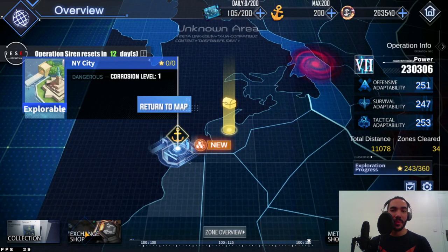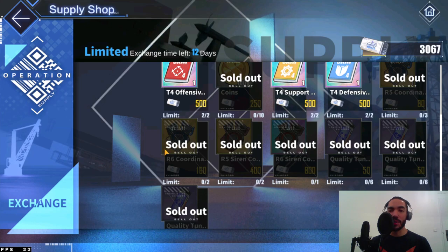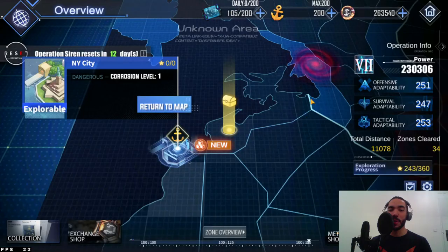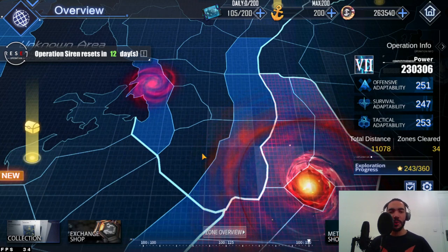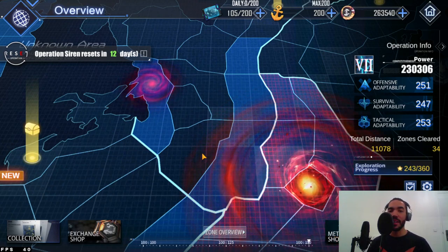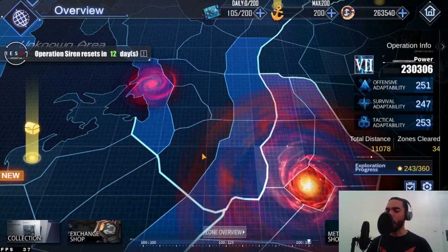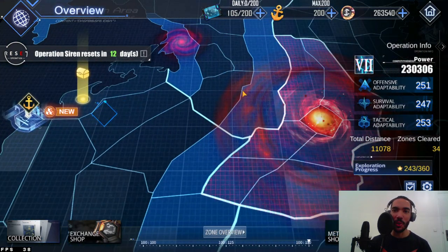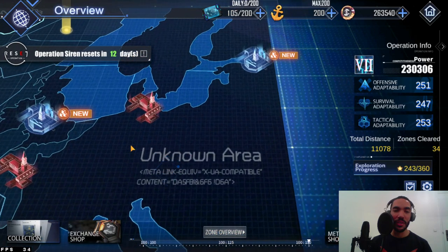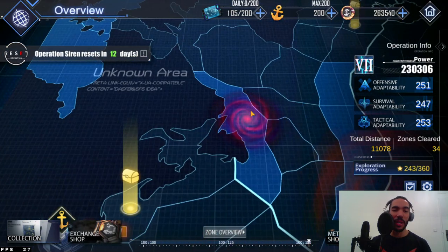The next most rewarding thing are the regular coordinate loggers, which open a special zone. Those zones are mostly rewarding because to me the whole point of Operation Siren is getting gold parts — the gold enhancement gear parts. That's the whole point of Operation Siren. If you can plus-13 your gear, you are that much more effective and can take one ship's effectiveness from mediocre to impressive.